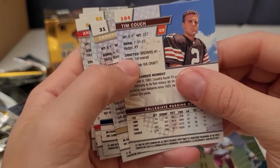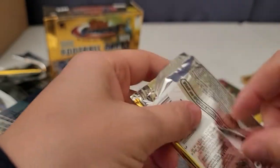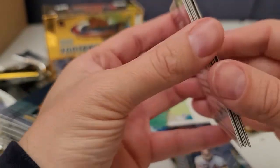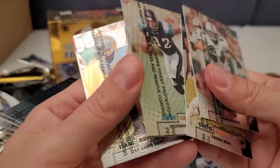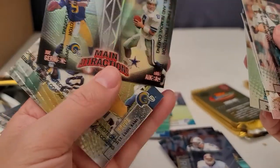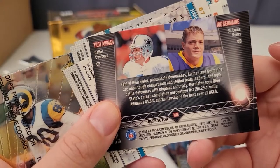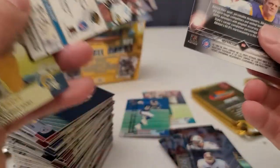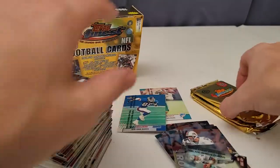Tim Couch was the number one overall draft pick — if he'd been drafted by anyone else he probably would have been good, but the curse of the Browns. Sorry, Browns fans. They had so many decent quarterbacks come and go. Even before Baker Mayfield, I think the Browns picked up a first-round quarterback who didn't make it. Troy Aikman and Joe Germaine — never heard of Joe Germaine, but it's a refractor! I forgot to keep looking for refractors. There's an Isaac Bruce and another Jake Plummer.